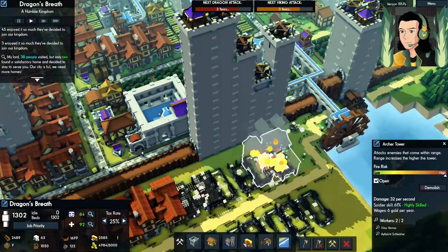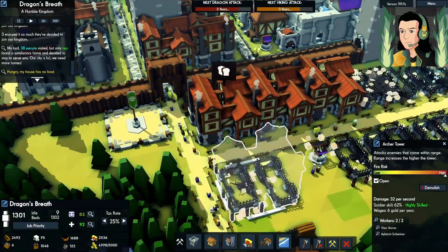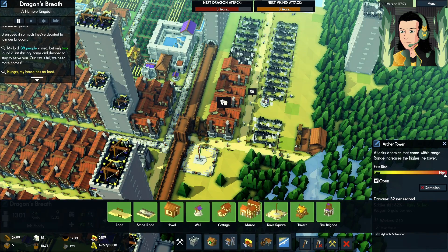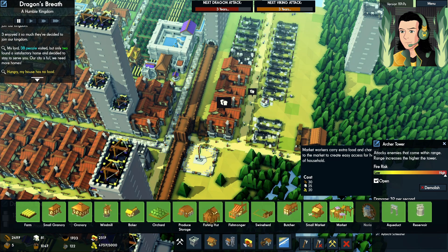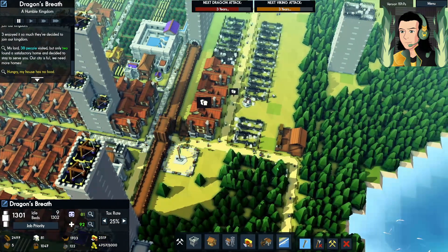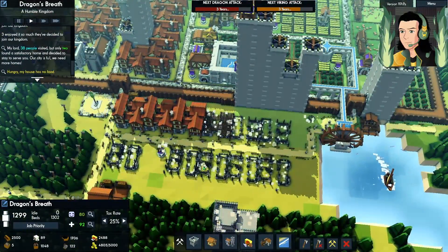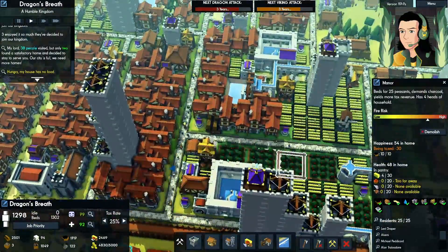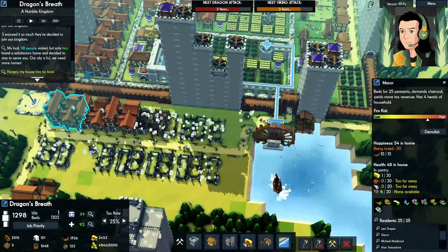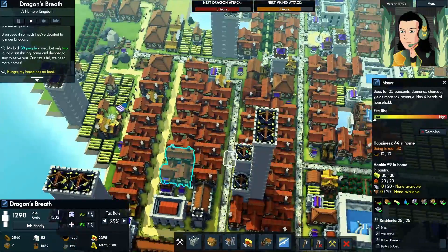Why is there a fire? Oh, they haven't built the well yet. Where is there no food? You need food — why do you not have food? Maybe I need to build a market, not a tavern. Where do I want the market? I kind of want to put it right in here. There should be plenty of food — all the food's right here. Too far away, not available.